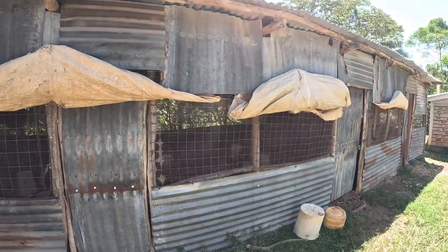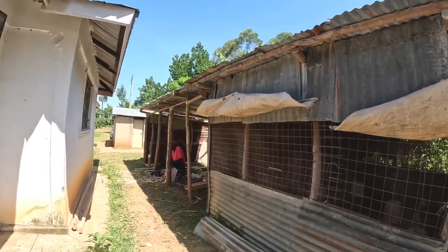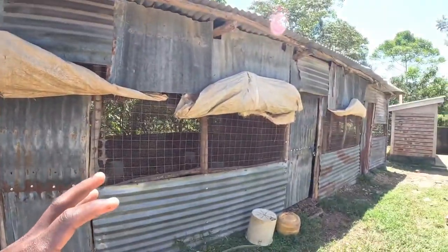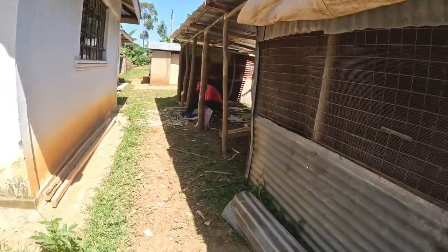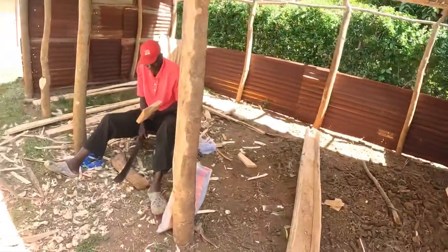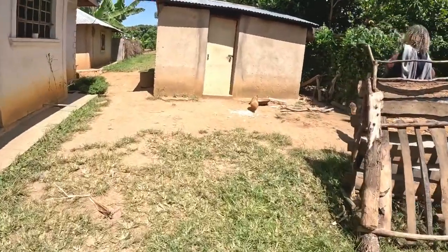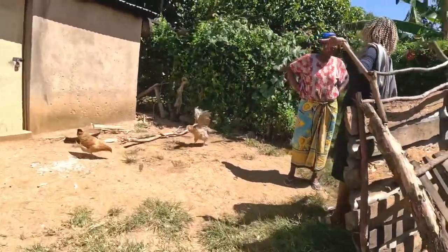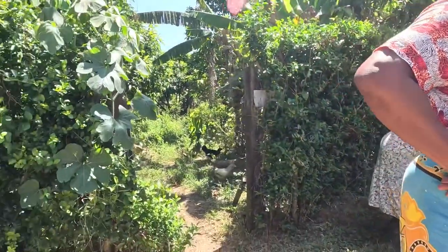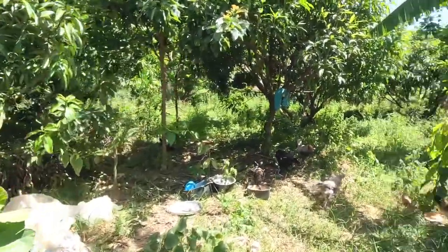This is like the chicken house. They are trying to expand this place, and that's the guy in charge of expanding these houses for the chicken — doing a good job! So right now we just want to go to the shamba.